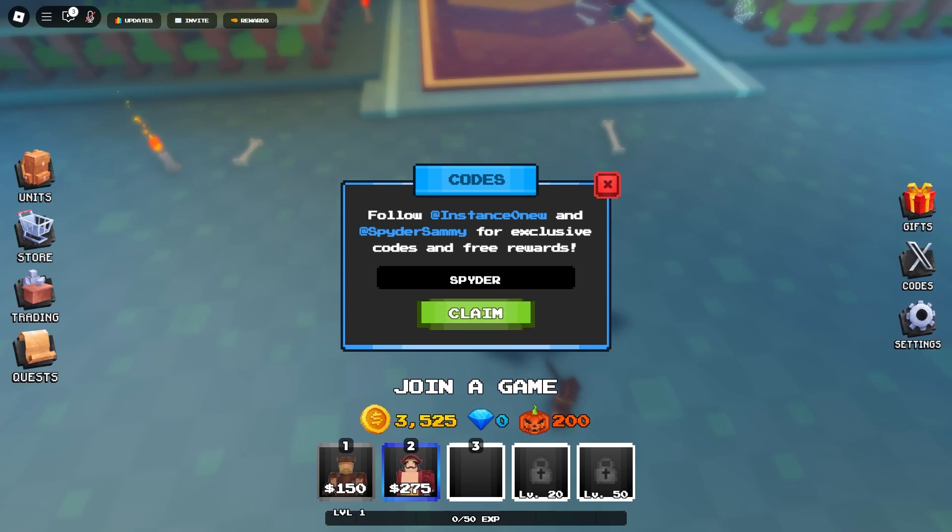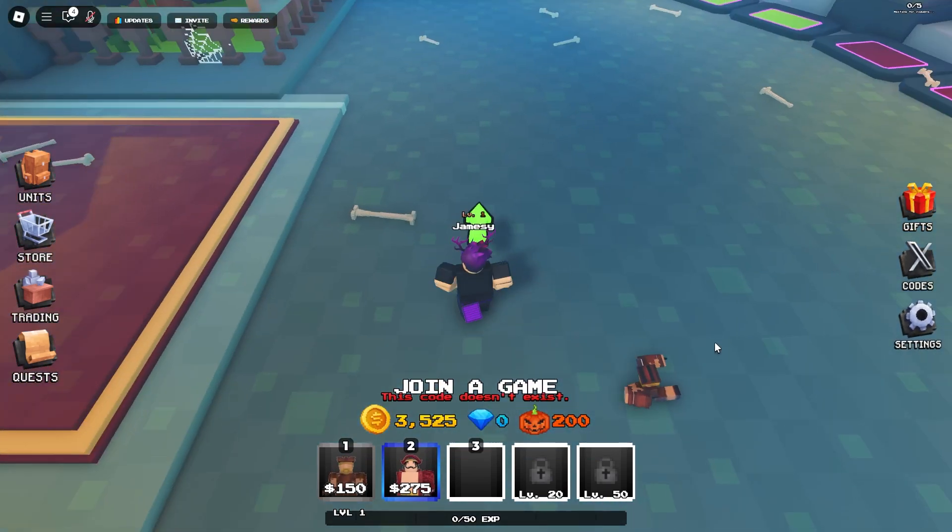Next one we got here is 'spider' — that one should still work. It says already redeemed instead of expired, which gives you 250 coins and a free spin. The last code we're going to try is 'release' — that one seems to be expired.